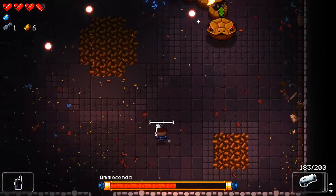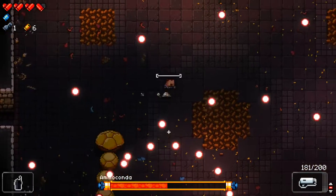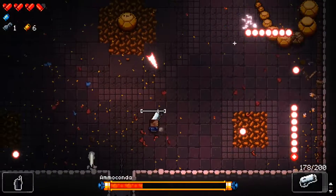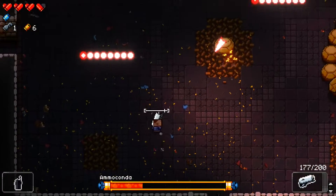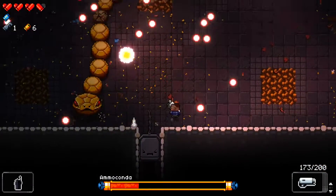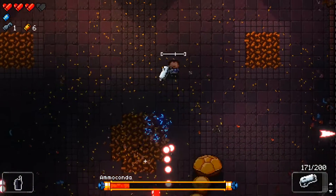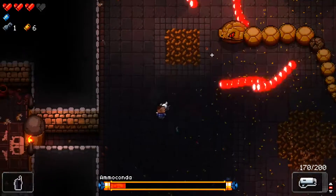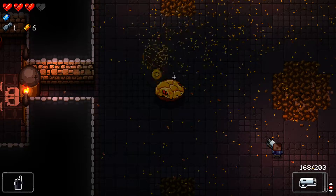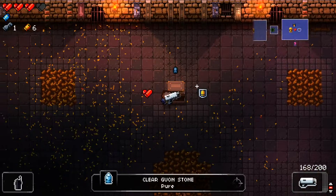So we only get two blanks per floor — two is the default of course. When we are finished with the bosses of a floor, we get two new blanks as per the standard rules, which makes a lot of sense. No flawless on this one either, and we get the clear.